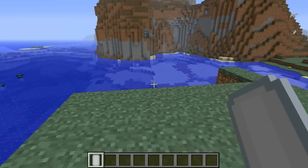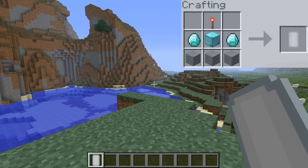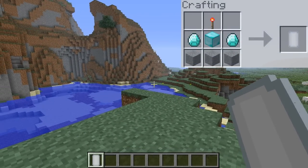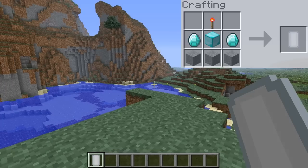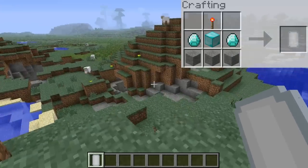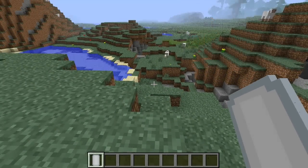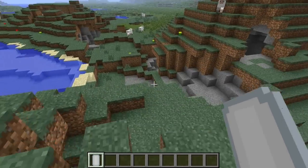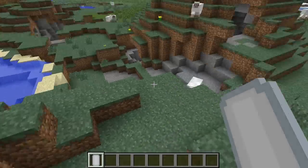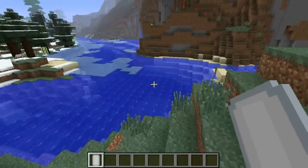First, how it's crafted — it's up in the corner as always. It's a diamond block right in the center, on top of that is a redstone torch, the sides are diamonds, and the very bottom row is stone. That will make this Diamond Meter, so it's not too cheap because you need 11 total diamonds to make it.